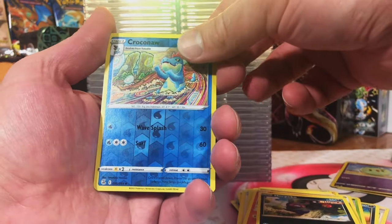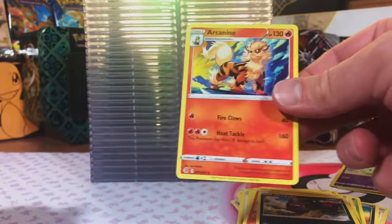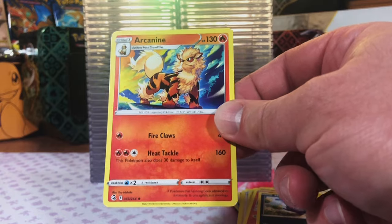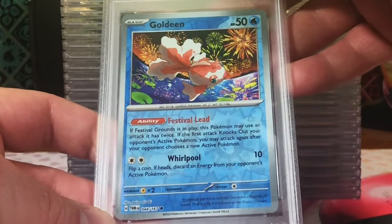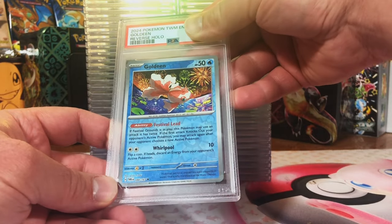We'll end it off with Fusion Strike before we dig into our slabs. Croconaw Reverse Holo, Arcanine non-holo rare - but I love Arcanine, and I have never seen this card before so that's a win for me. Now we're digging into these - nothing less than a Reverse Holo. Reverse Holo Goldeen to start us off - common card, but you know how I feel about my Original 151.